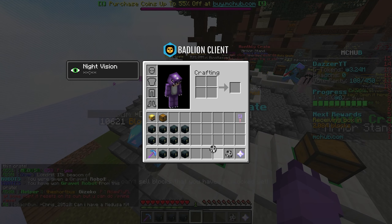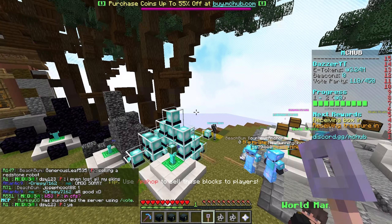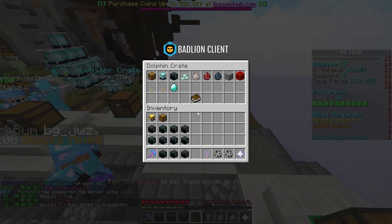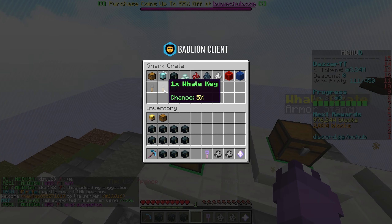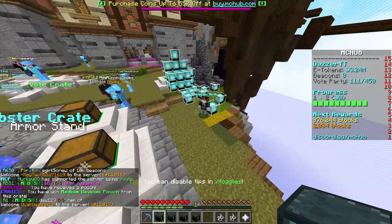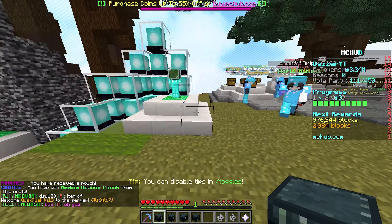The two gravels are actually useful. Let's do the dolphin crate key real quick, then we'll place the gravels and see what they make us. Dolphin crate key — leave a like for good luck. Ideally we get two dolphin keys or a shark key. We got a medium beacon — I'm not going to complain because we can sell beacons.